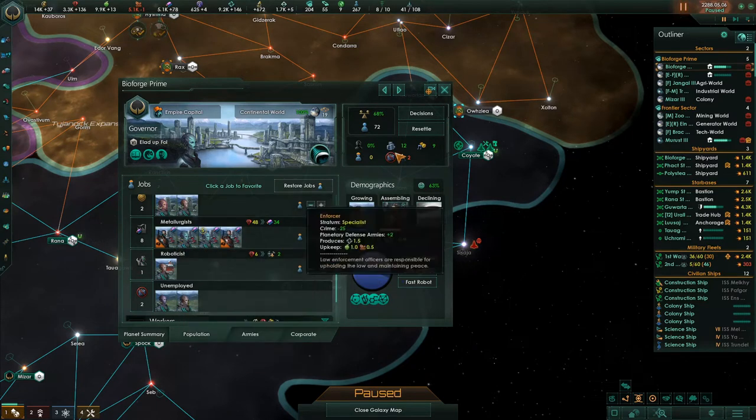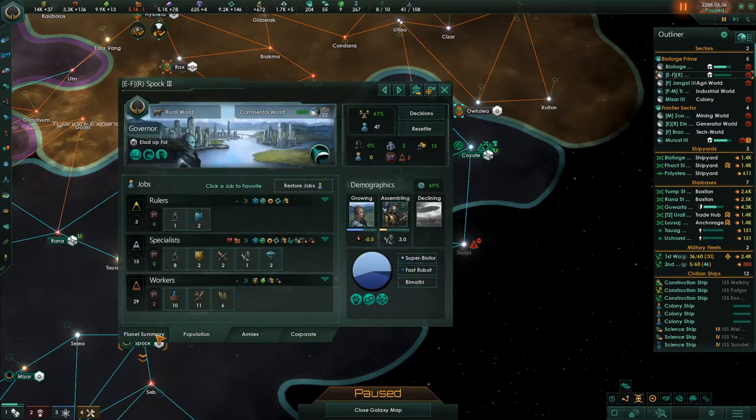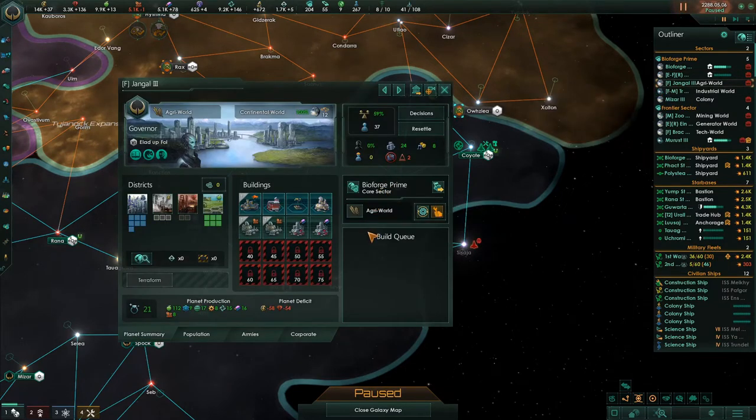They can't work regular jobs, but they can work metallurgist jobs — great. So we got that technology a while ago. In that case, upgrading that science thing will allow both of those jobs to get handled.